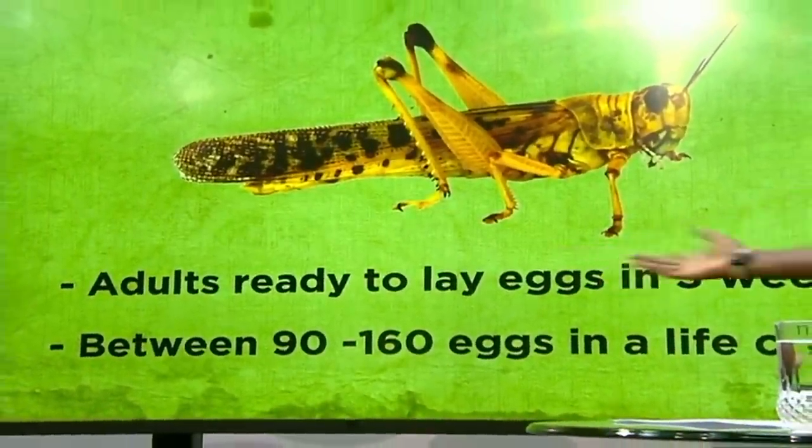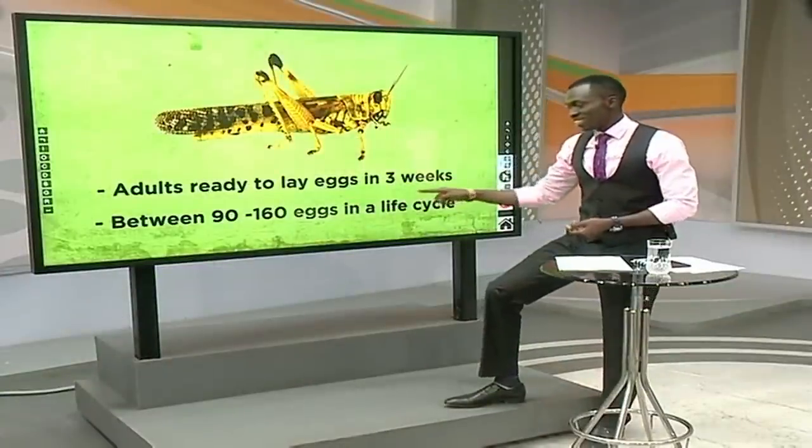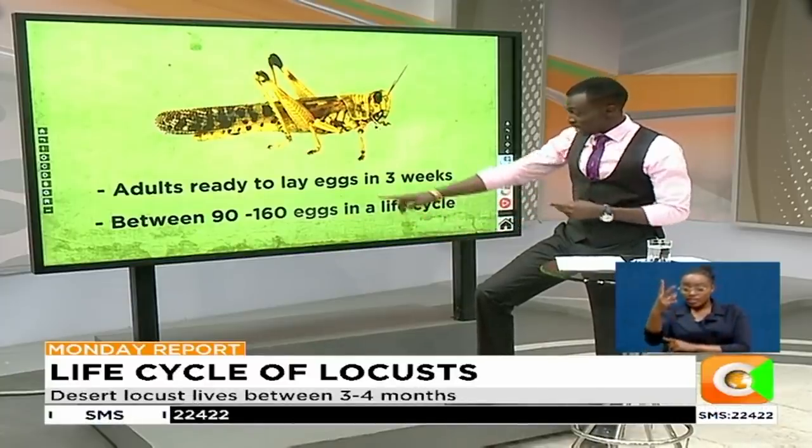The adults are ready to lay eggs in three weeks. They lay between 90 to 160 eggs in a life cycle — that's within the three to five months — and they lay twice. Not all of them mature, but some do. So if the swarms are in the millions, you can imagine how many will hatch from the ground and cause terror around the country.